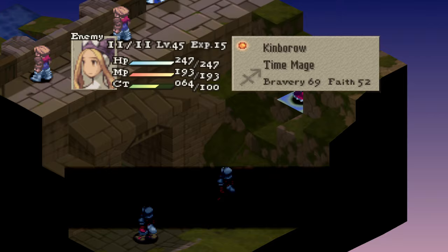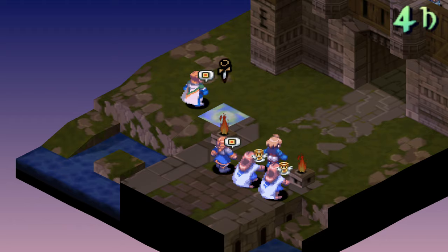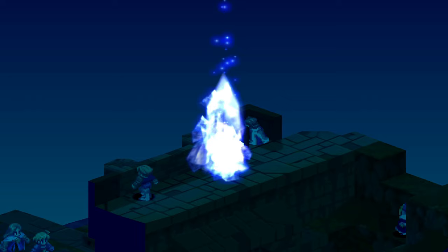The ninjas have a nice color pattern, but nothing beats the ninja at Fort Besla — that black sprite color is so amazing. Beowulf, as you saw, based on his equipment and abilities, really needs no help here. There's a Judgment Blade flashback there.